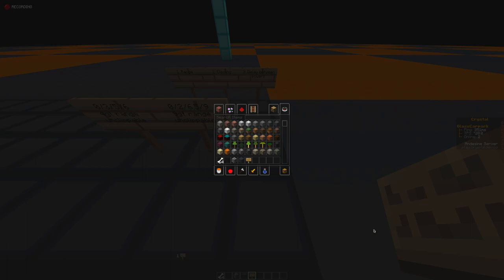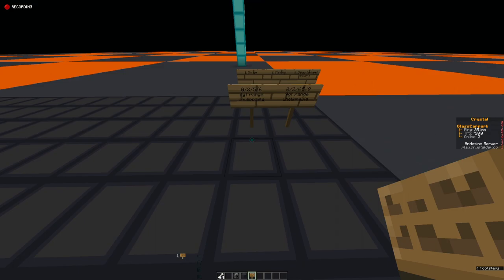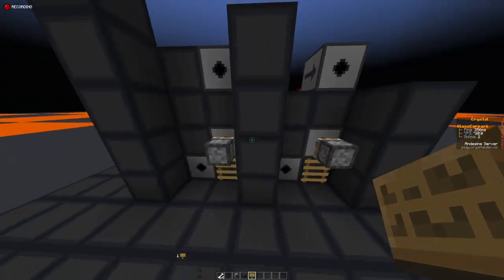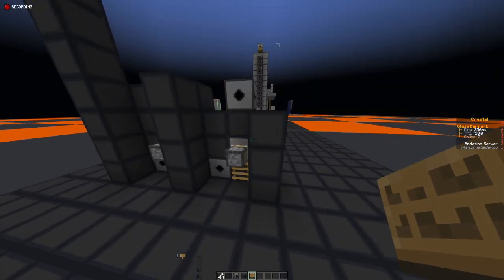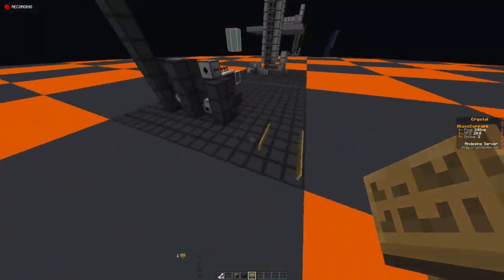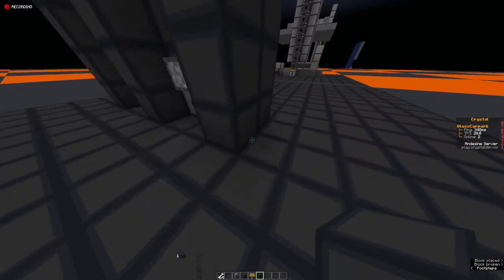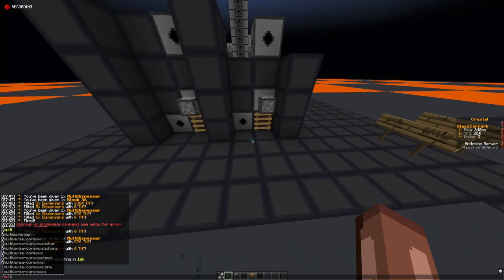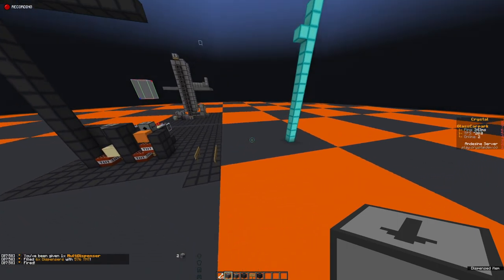One thing you need to be really, really careful of specifically with multi-dispensers is the amount of hammer that you're using. You can see we've got 150 hammer to stack like 10 blocks, so we're not going to get a good indication of how much hammer we're using. On top of the actual timings you're going to have, you're also going to get a hammer ratio. So what we're actually going to do is change that hammer down to 20 and then start working that hammer down. We'll just go with 20 first.